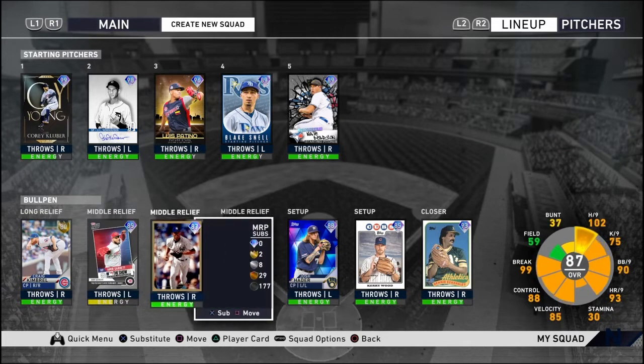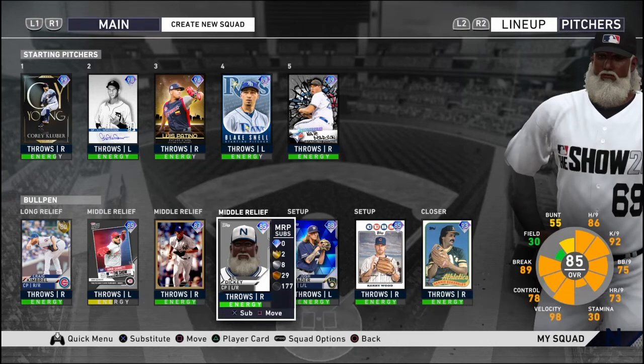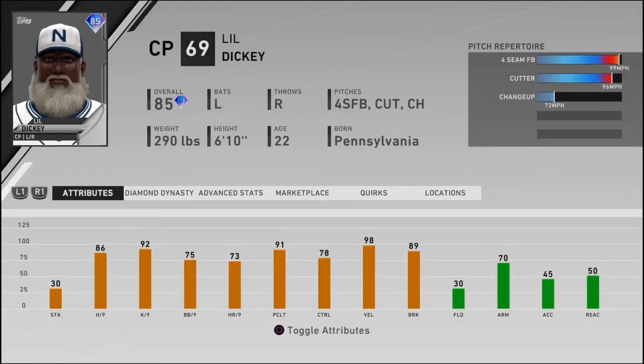Some of you might have guessed this, some not, but I believe the best pitcher in the game is the creative player. If you take a look at my creative player, he is an 85 closing pitcher who throws 99 miles per hour with a cutter and a changeup.